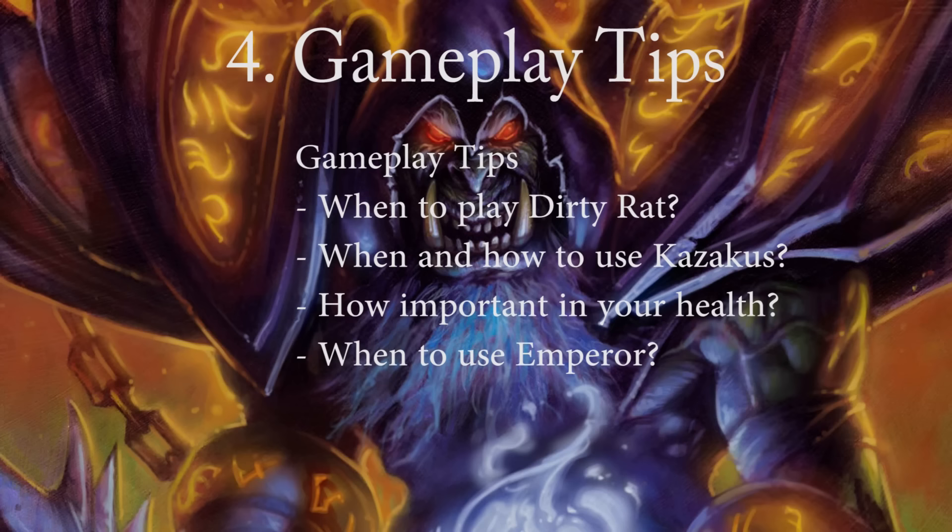When do you want to play Emperor Thaurissan? While Emperor Thaurissan in aggressive matchups is often too slow, or just the only play you have on turn 6, in control matchups you have to consider when to play it. When you play Emperor, you almost always want to have at least one combo piece in your hand to make the combo actually possible. Also, if you choose to run Jaraxxus, you often want to wait until you have him, since making Jaraxxus 8 mana will allow you to play him and spawn a 6/6 Inferno immediately.